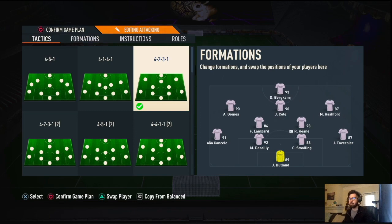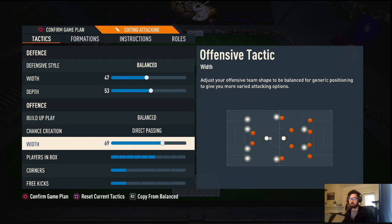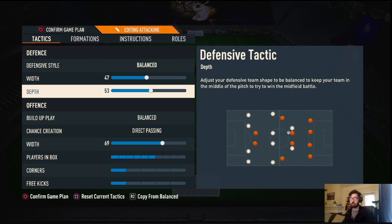These tactics work for both old gen and new gen. On new gen you can tweak a few things. We're going with balance at 47, depth at 53, direct passing at 69, players in the box at 6, corners and free kicks both at 1. On new gen you can raise the depth up to 55–60 max — you don't want to play too high a line. This is a balanced, somewhat defensive formation; you don't want to be too aggressive. If you like a possession style of play, this is your go-to.